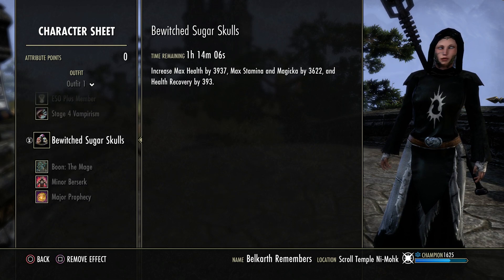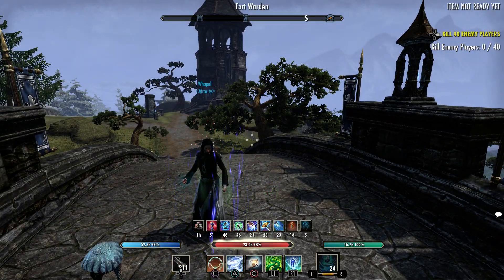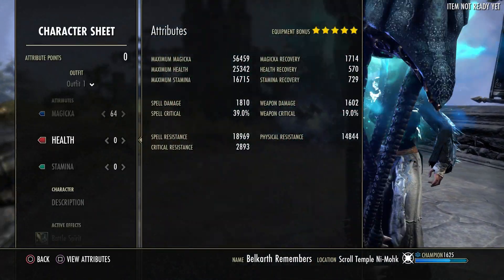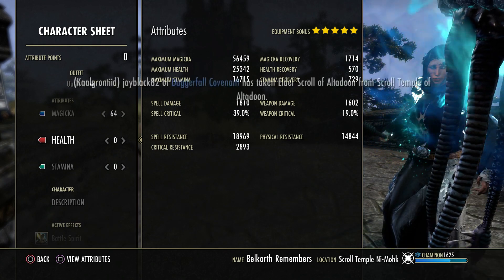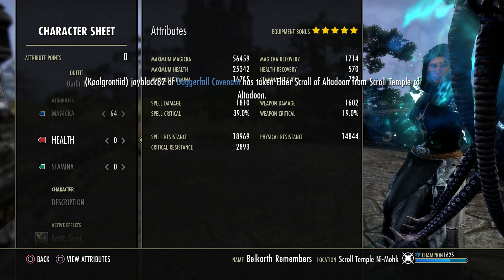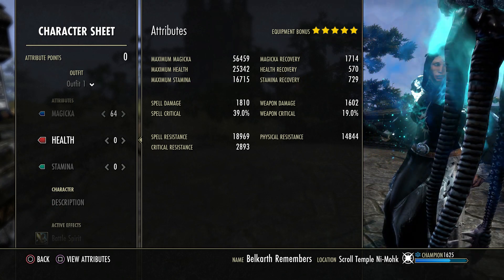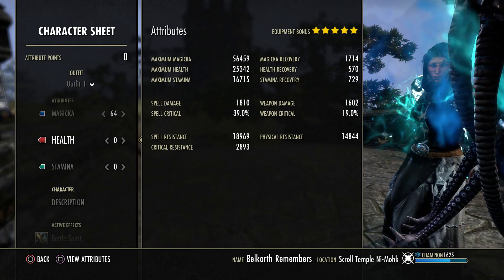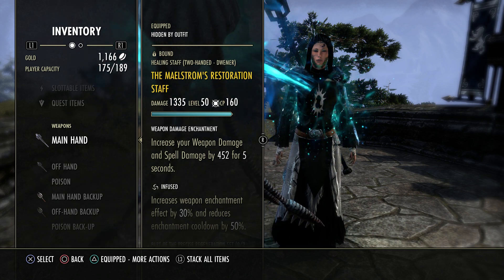Food-wise we're going with Sugar Skulls. Now, to buff up just a bit — these are our buffed stats. We're at about 1700 mag recovery, 1800 spell damage, 56k max magic. And when we pop our ulti we're going to get up to 63k max magic.